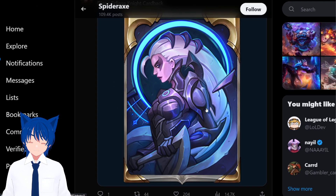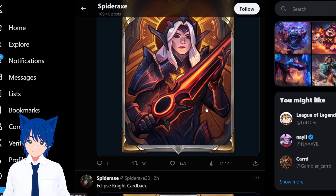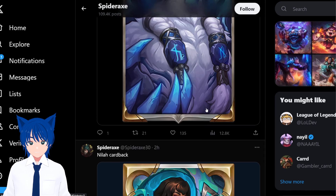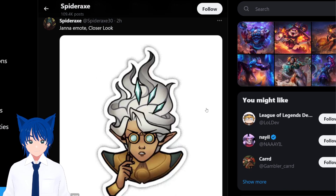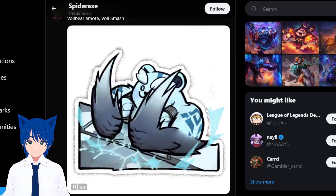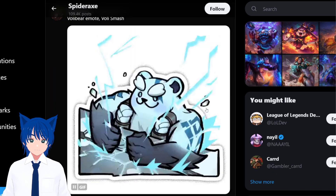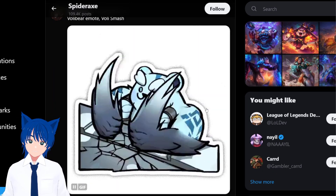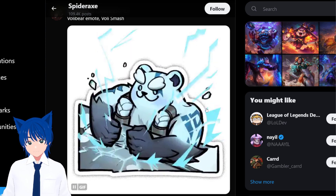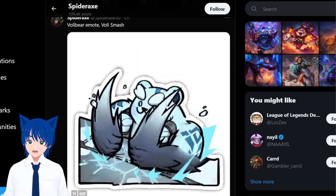We got some card backs — some of them you can grind from the past. There's an event pass coming on the day of the update. We got some emotes: Nyla just popping off, and Aatrox just slamming the keyboard. This is a very accurate meme — it looks like the things streamers use. Very accurate depiction of the dedication.